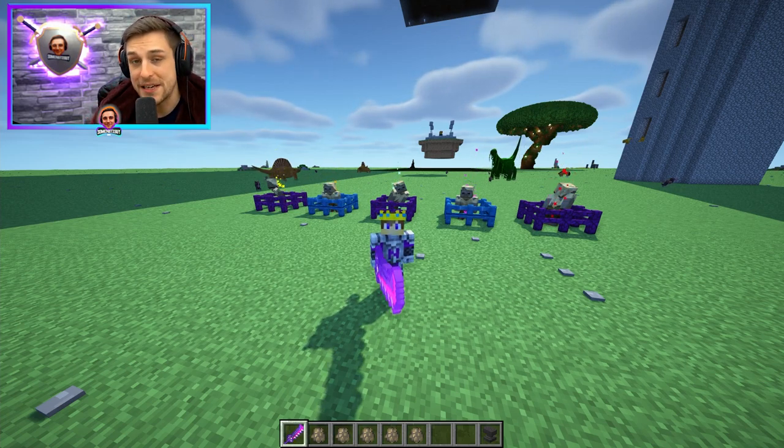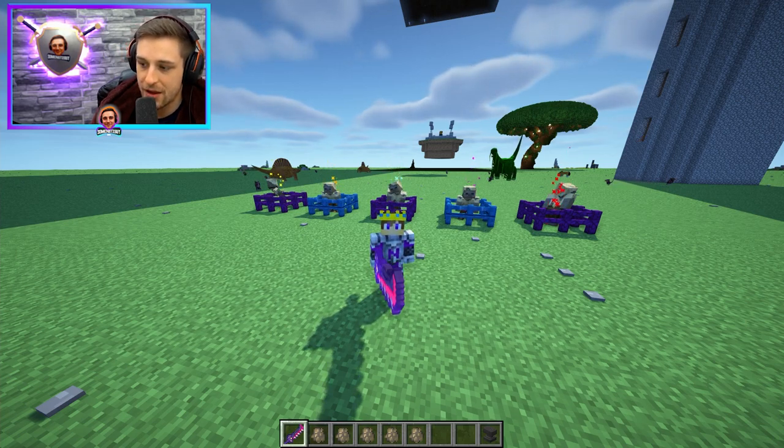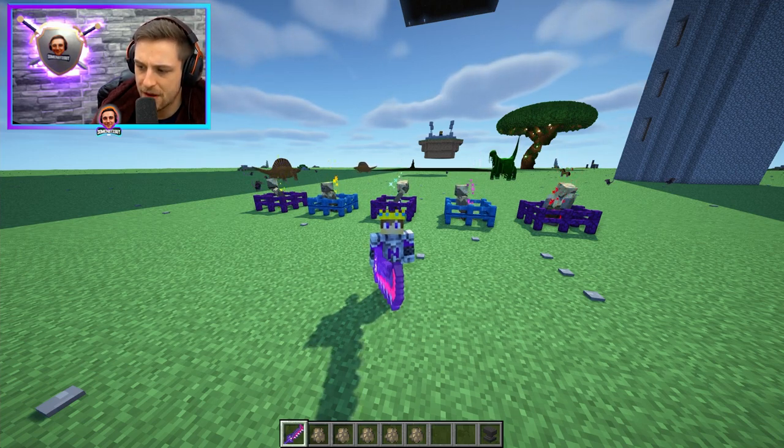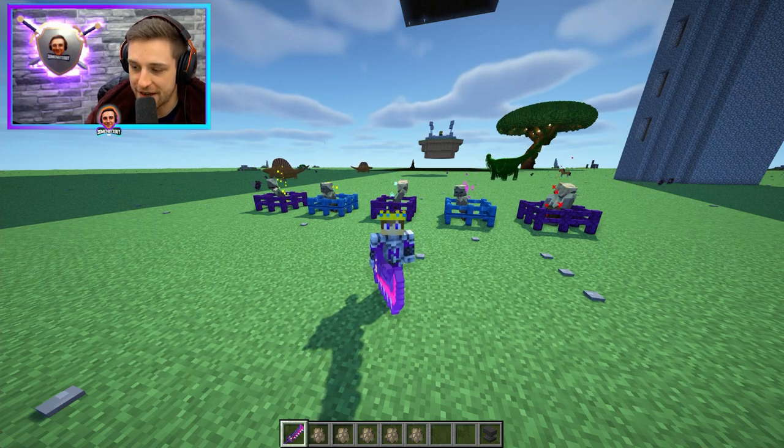An active beacon will prevent champion spawns within a 64 block radius. And when a five-star champion is defeated, it will have a death message in chat.